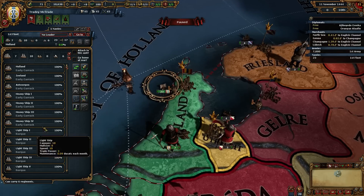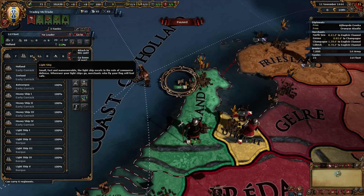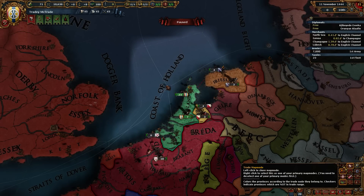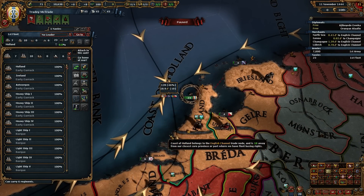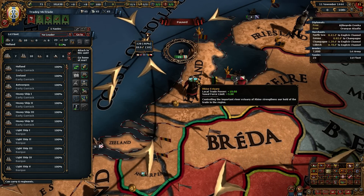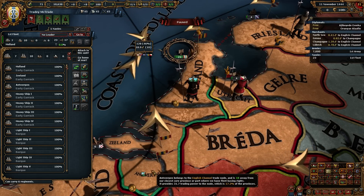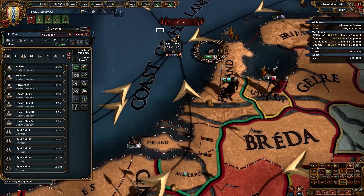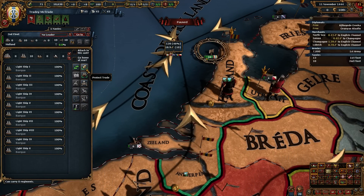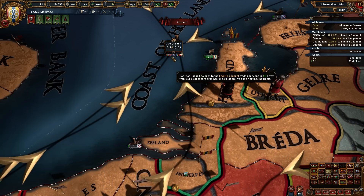We ended up with seven heavies and only ten lightships. We're not very strong, so I'm thinking we're probably gonna need to actually protect trade. We did get two of these important centers of trade, so that is still pretty good - the Rhine Estuary, the important center of trade. Let's just take the lights and protect trade in the English Channel.